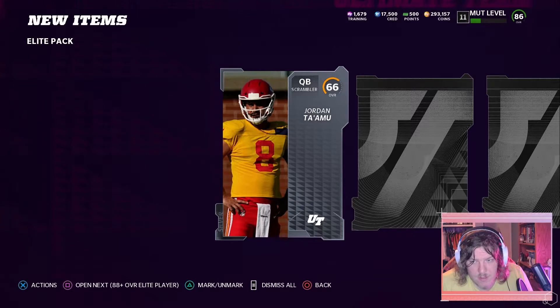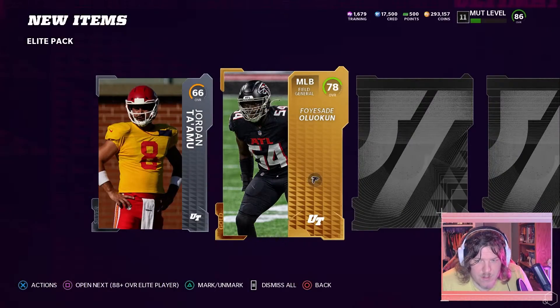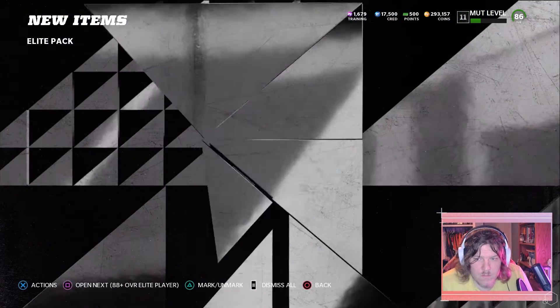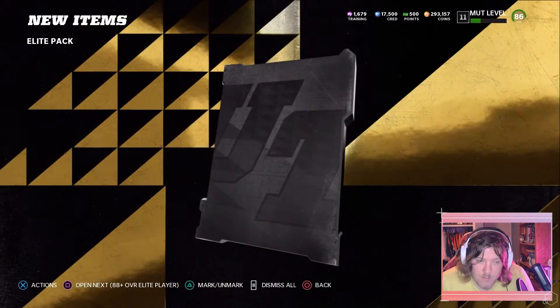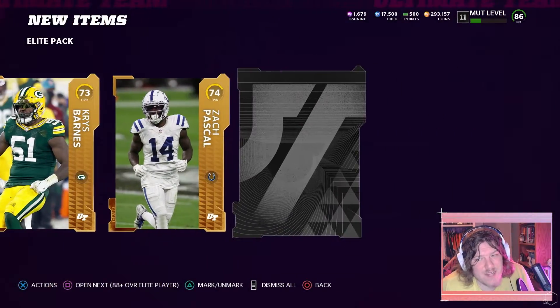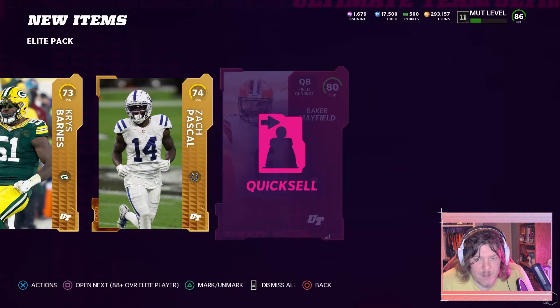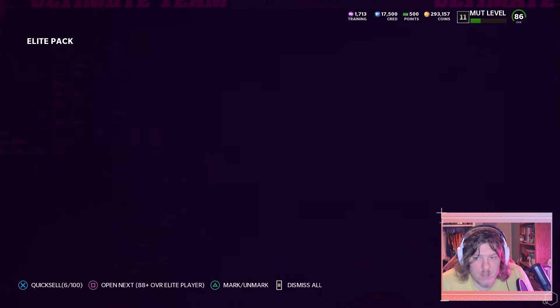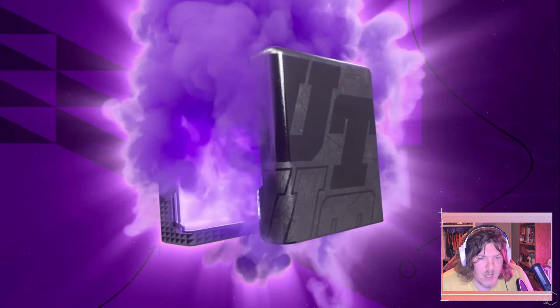Start off with the silver — that's fine. Jordan Tamu, was he a free agent? Okay, that's a good gold. But unfortunately two silvers — best silver we can get though: 73. Last one's gonna be our guaranteed elite — please be an 85. 80, Baker Mayfield. I'll just take the training on you guys. This is where the money's made. Packs were kind of crap, not gonna lie. Don't think I'm gonna open up another one.